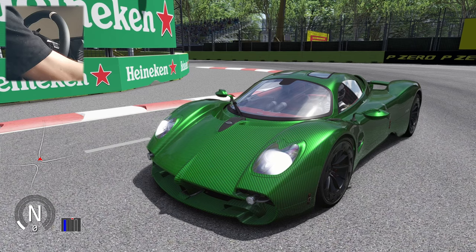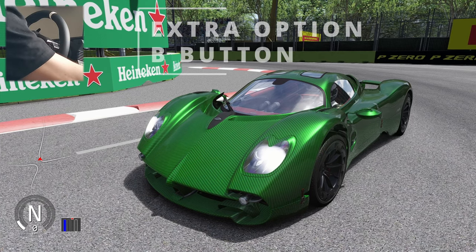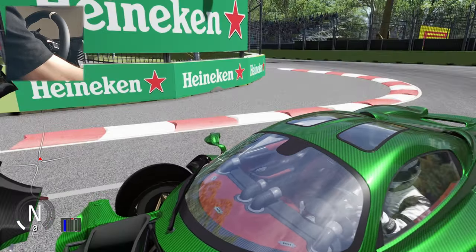Let's open the front trunk with extra option B. The animation is amazing — the front trunk has a lot of details. Really good job by Jaskapi.